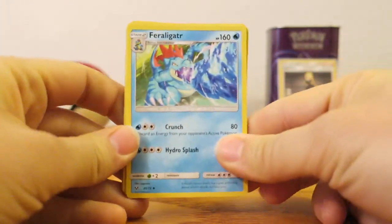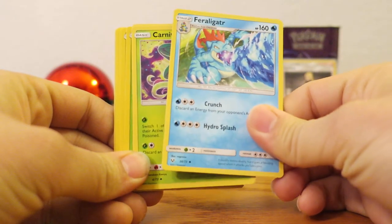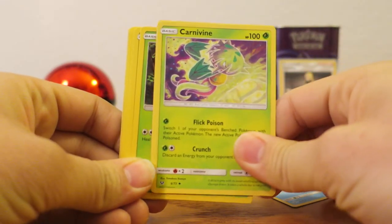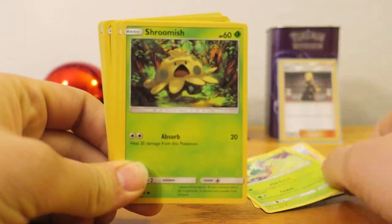There are a lot of good cards in this expansion. First, we have the water type Pokemon Totodile. I never use Totodile or that line of Pokemon all that often, but it's a good one. Next, we have Carnivine, a very interesting grass type Pokemon. And I think we see a supporter card back there.